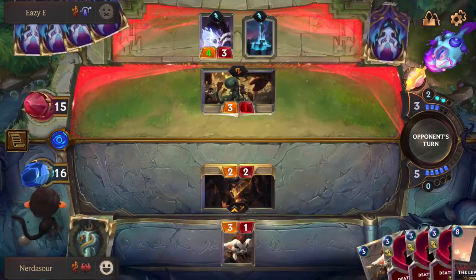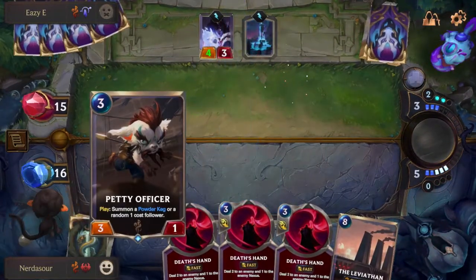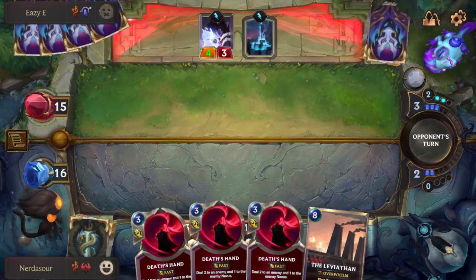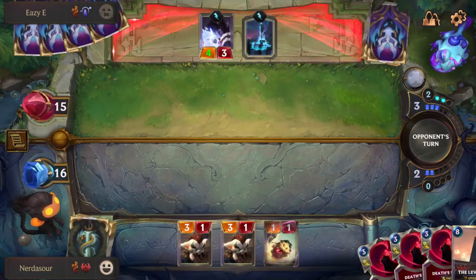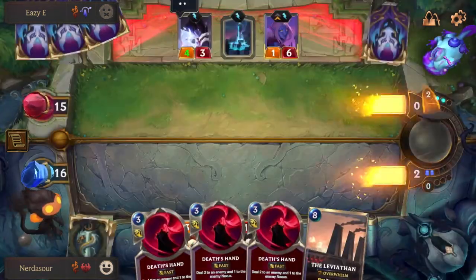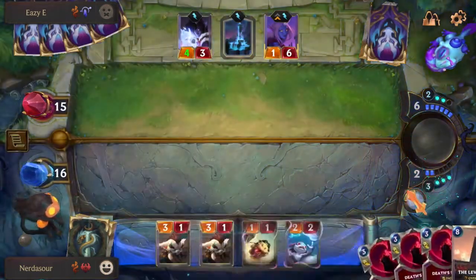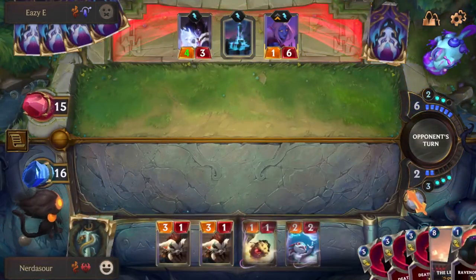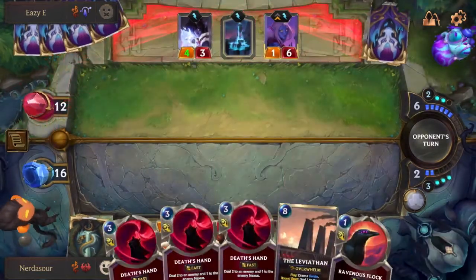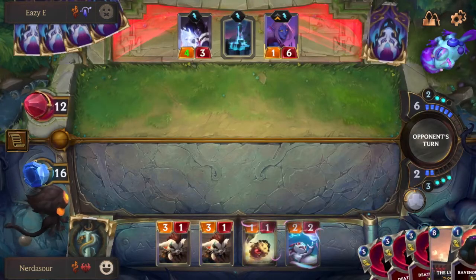I'd rather TF die here actually. He should have killed the 3/1 — he could have let his 4/3 attack for four damage at no cost, which would have been powerful. Soraka is going to be nice for him here, though she doesn't have anything damaged yet so she's not getting value yet. We drop the Zap down immediately without thinking twice — we need the card draw. We have five cards, he has four, and we have three units on board to his two, though one is Soraka. We're going to have to kill that Soraka soon or she'll generate card draw and we'll lose.